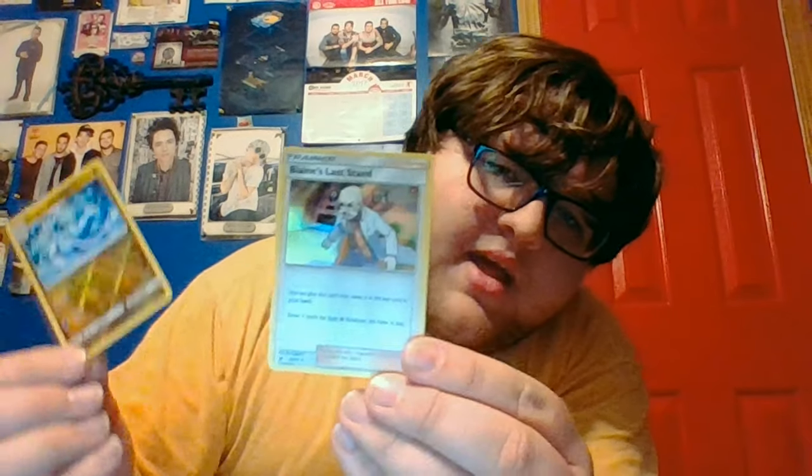Moving on to the next pack — the second Charizard pack. Still not over that last pull. That has to be a good card — should be at least a two dollar card. Online code, four to the front, energy, Quagsire, Charmeleon, Volcano Park, Sandile, Swablu, a Dragonite trainer card, down to my last two — reverse holo and a nice holo. Blaine's Last Stand. I knew I was gonna get something good from this box but not that good.